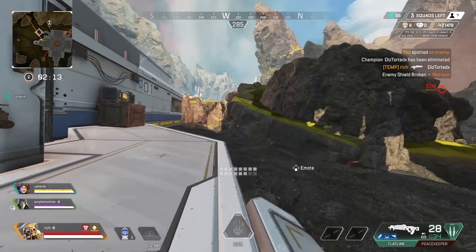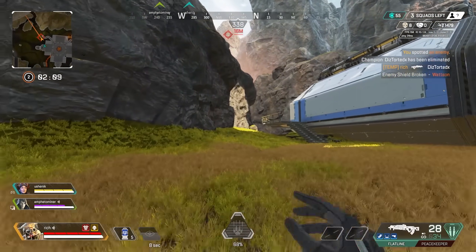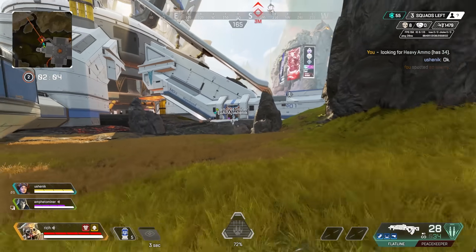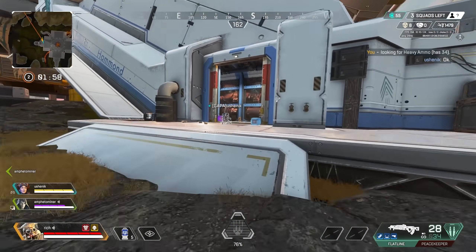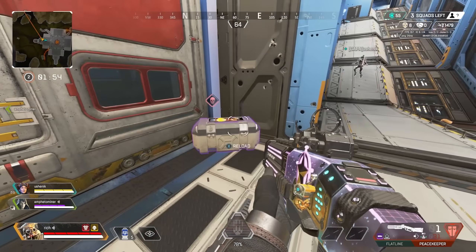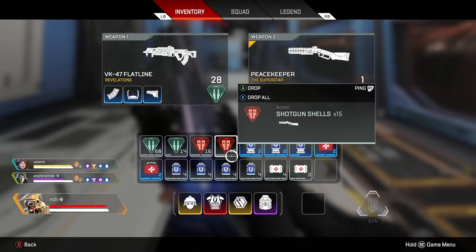A team just respawned this way — not sure if it's a mobile respawn or not. Only two squads left. Was trying to delay the fight with the Wattson — it's scary pushing her when there are fences up since you don't know if she has nodes around. Very sneaky.